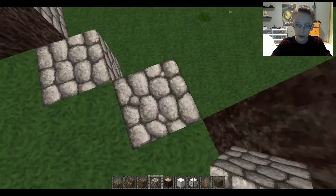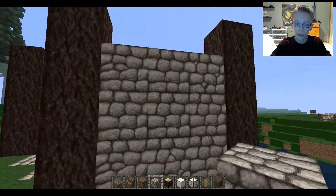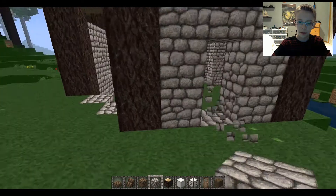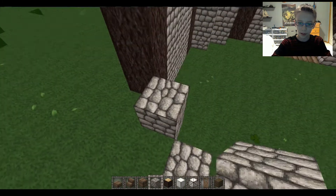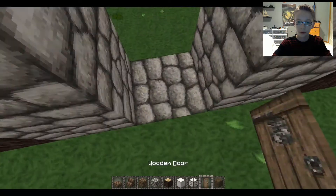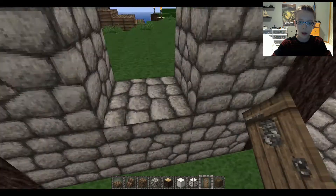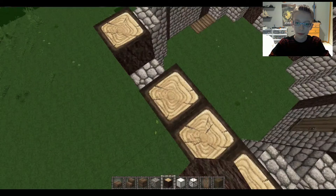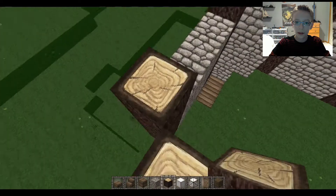You kind of need it level — dig a block down in the ground — because you're gonna need your cobblestone to be four tall, and then break a space for the door wherever that's gonna be. I'm just gonna put a door — I'll probably end up taking it out anyway.